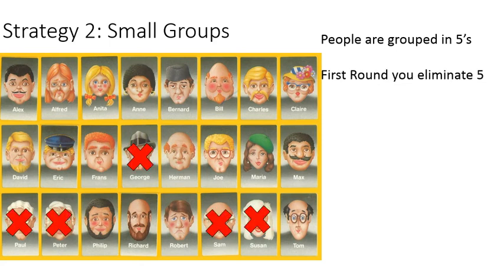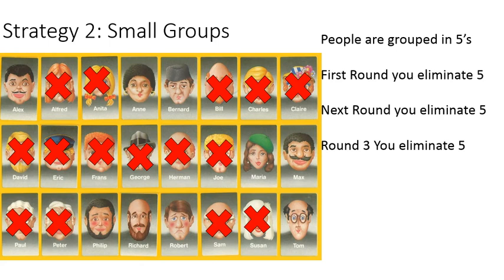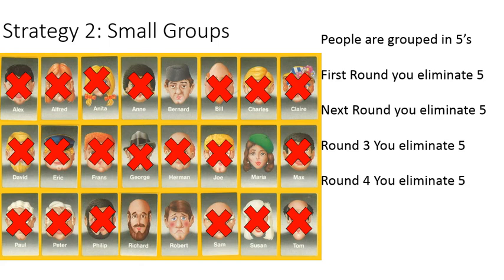So what you can do is eliminate five at a time — like white hair, then blonde hair, then people with red hair. The challenge with this is that you pretty much have to use the same characteristic, like red hair, brown hair, or black hair, because they overlap quite a bit. For example, you have bald people with red hair and blonde hair and white hair, so the overlapping makes it a little bit challenging. But you can still eliminate five per round if you just stick to hair color.